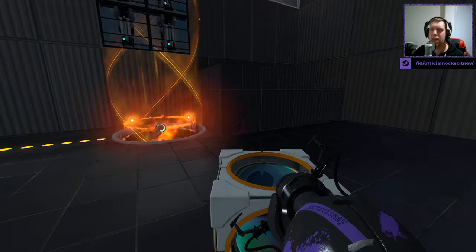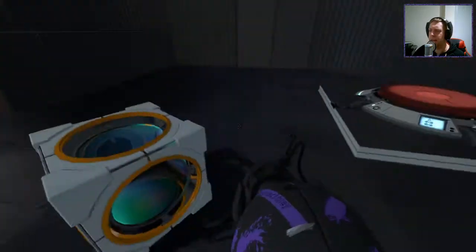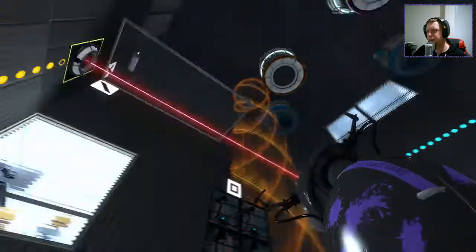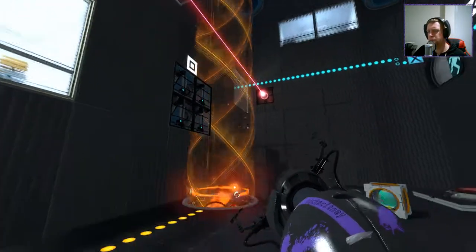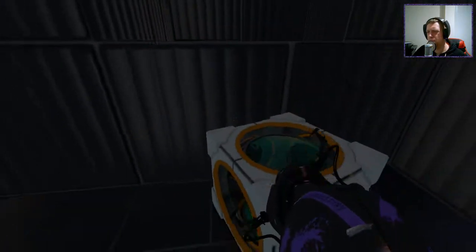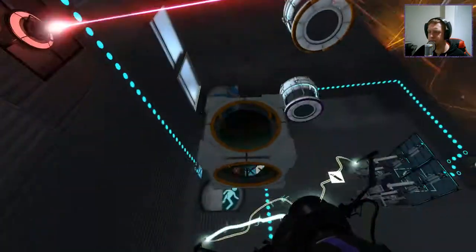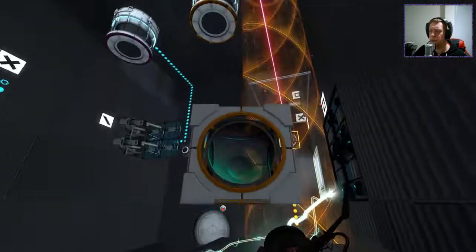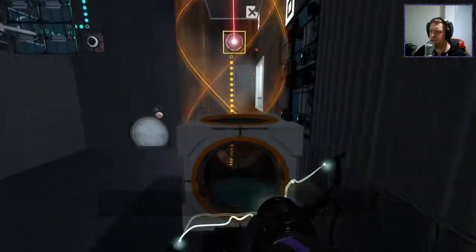Alright, so we have a laser cube, orange funnel, and a laser — laser, if you're American. We look like we can block the laser. That will open that panel there. Let's have a laser there — if we could... Can I throw the cube in the air? Maybe I can't, in which case we are royally screwed. This turns off the funnel by the looks of it.